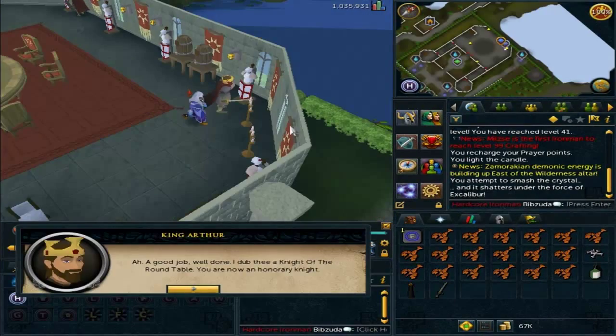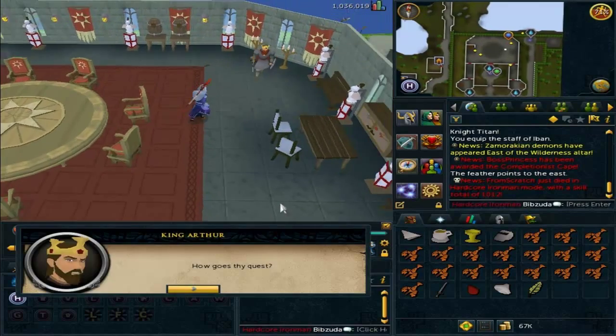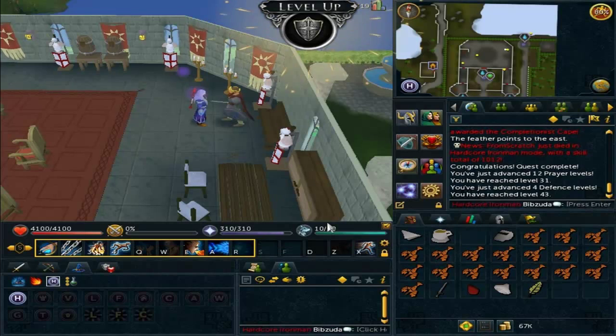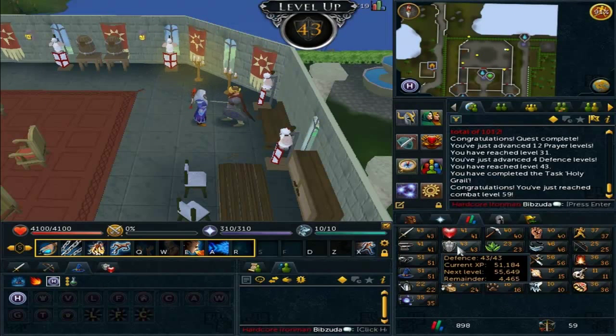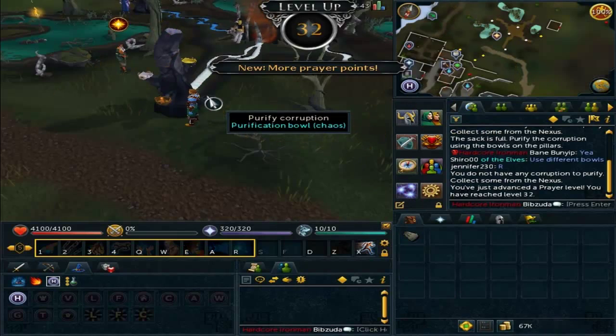I then got a hit HP level while doing the Merlin's Crystal quest, which I then handed in for 6 total quest points. And then I did Holy Grail, which was 2 quest points and a bunch of prayer and defense XP, which I was going for. It got me 12 prayer levels to level 31, and 4 defense levels to level 43, because I obviously need 50 defense to wear my batwing.